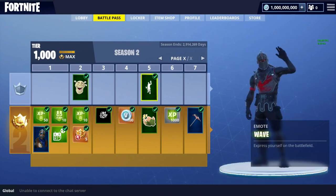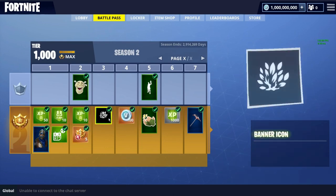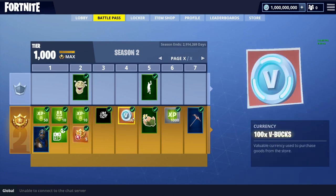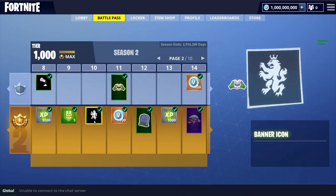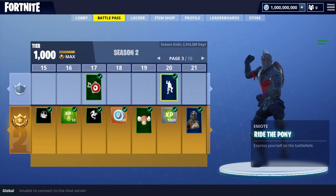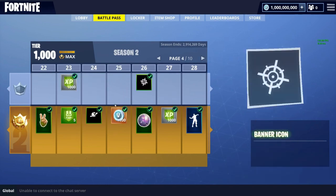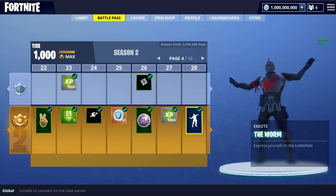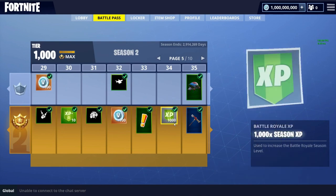If we go into the battle pass, you can see we got the original Wave emote — the OG Wave, the first one. The Blue Squire, and back when we had battle stars, I remember that still gave V-Bucks. We got a thousand XP, some V-Bucks, and we got the Ride the Pony emote — that's really OG. Royal Knight, more V-Bucks, emotes, and we got the Worm emote — that's also really OG.